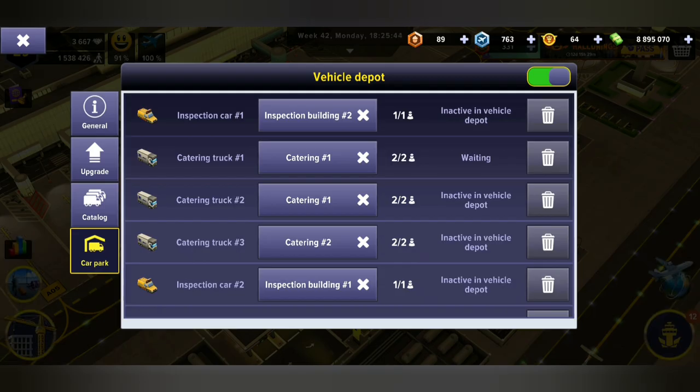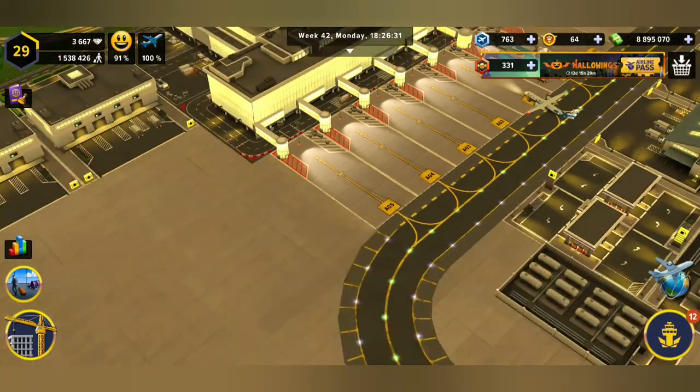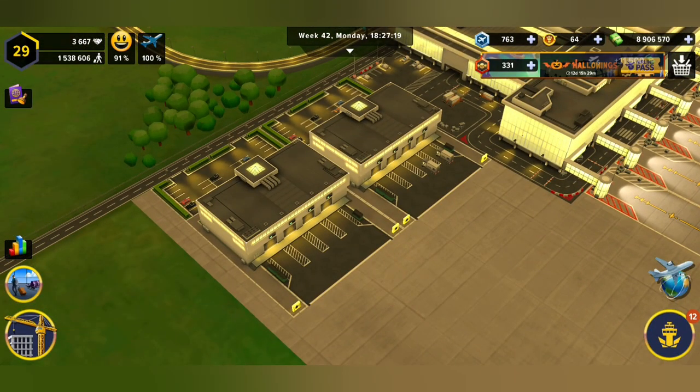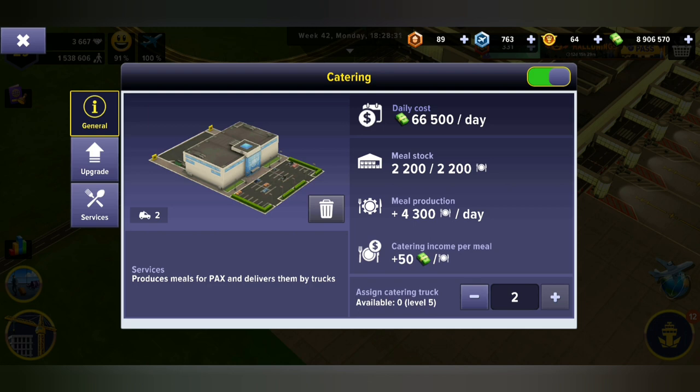Once you've purchased them, you're gonna have them in your car park and they're going to be inactive. By now Jeffrey, you've probably built your catering building like mine standing here. Go into General, and what I want your attention to is on the right — there's a little button, you can see it's off, it's on, it's off, it's on. That is how I make sure that the catering is on.